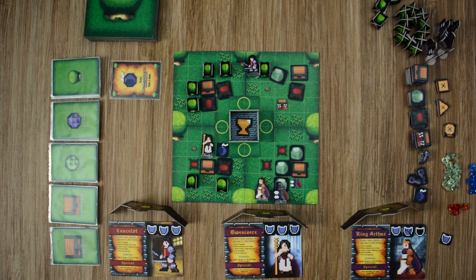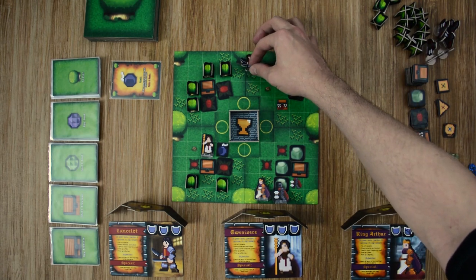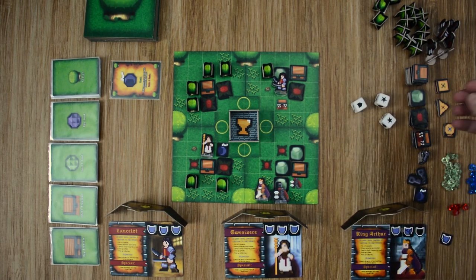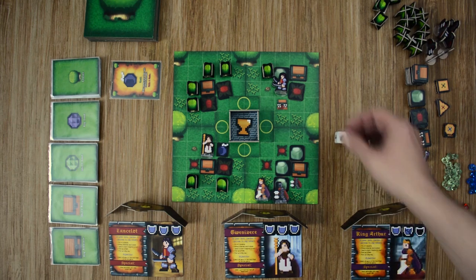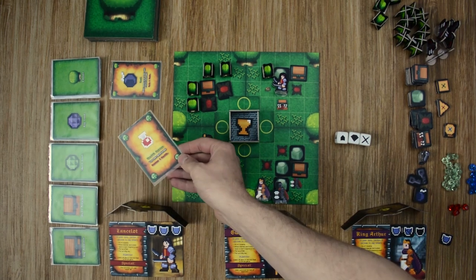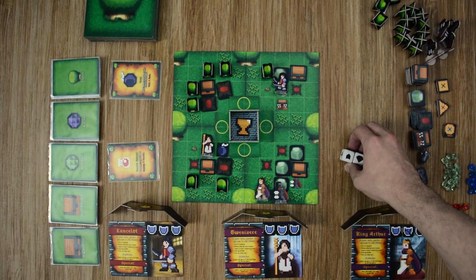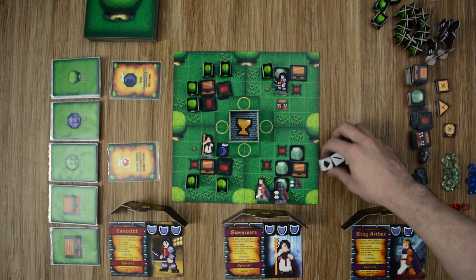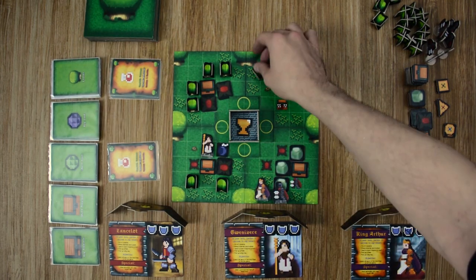Back to Lancelot — he moves three spaces and attacks, rolling two stars. He changes one to damage and one to a diamond, defeating the carnivorous plant and drawing one small loot card — a health potion, but he's at full health. For his third action he attacks to take out a bush, successfully rolling a diamond and drawing another loot card — another health potion. Unfortunately nothing useful for him.